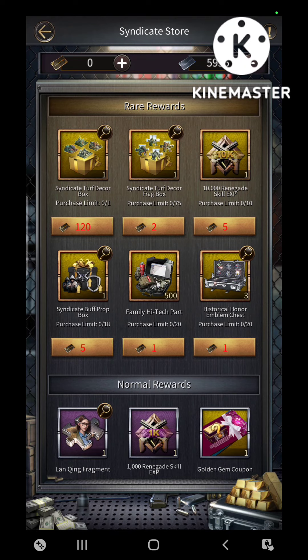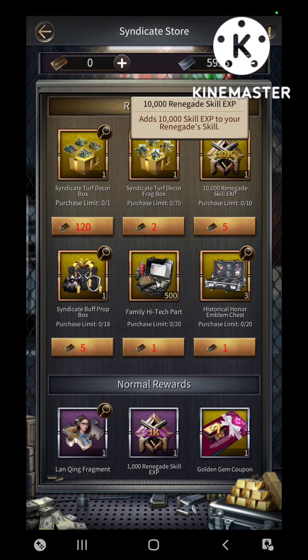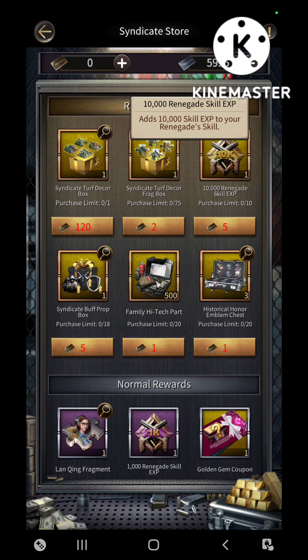With the leftover 30 cards, I would highly recommend using them on Renegade Skill Experience, because you can get six of these which gives you a total of 60,000 skill experience. That would normally cost you quite a bit — I think you get around 12,500 for $20 USD, not sure what it would be in your currency depending on what country you're in, but Renegade Skill Experience is not cheap to buy.